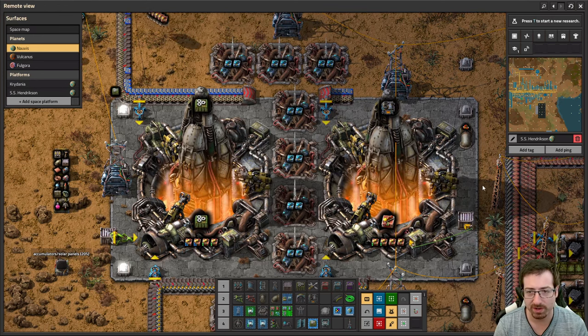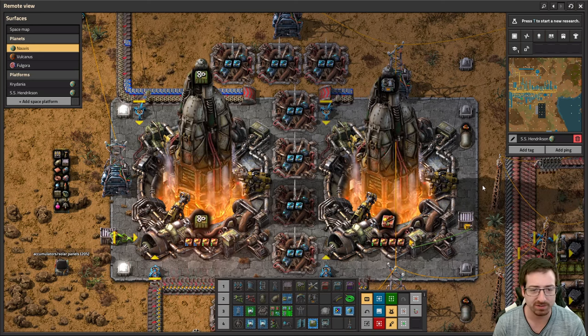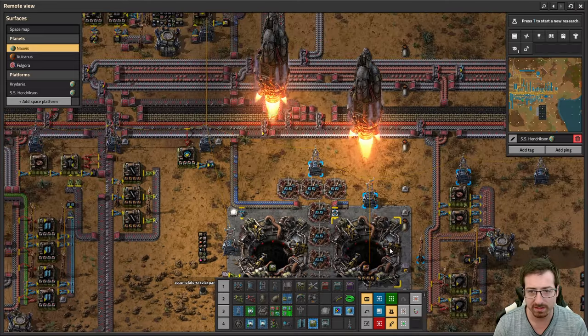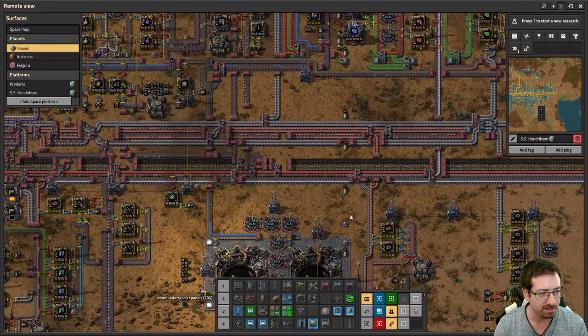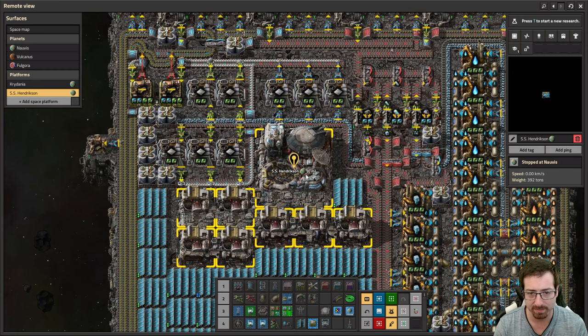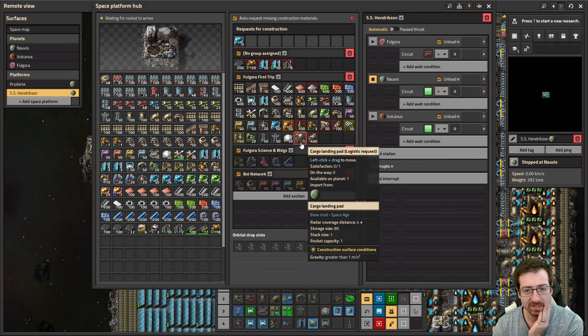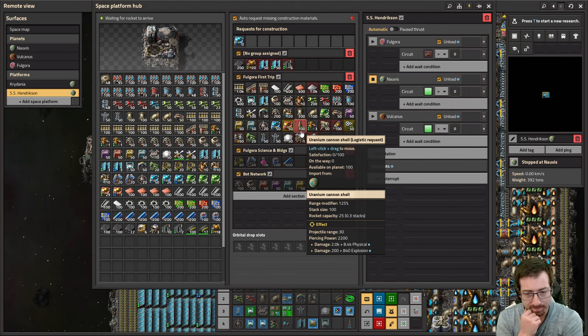Hello everyone, Crydax here and welcome back to our Factorio Space Age playthrough. We have been playing a little bit since the last episode, mainly just getting prepped on the space station for stuff we'll need on Vulcanus, such as the cargo landing pad, which we forgot. We made some uranium cannon shells and we're gonna try utilizing these.